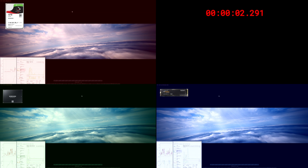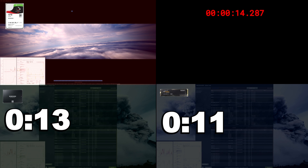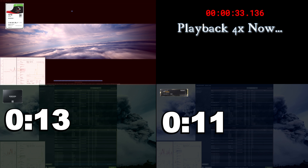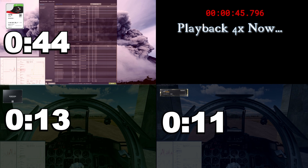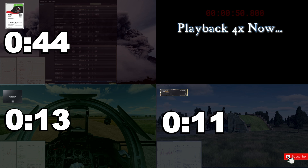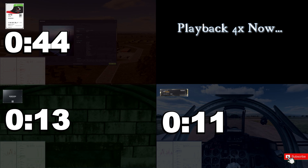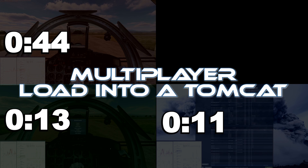Similarly, connecting to a multiplayer server — this server is about 10 feet away from me, my own private Red Star trading server. From double-clicking join server: 11 seconds on the NVMe, 13 seconds on the SSD, and at four times speed it's a pretty significant 44 seconds to connect to the server if your game is on a regular hard drive. From this point we haven't even jumped into a plane yet.